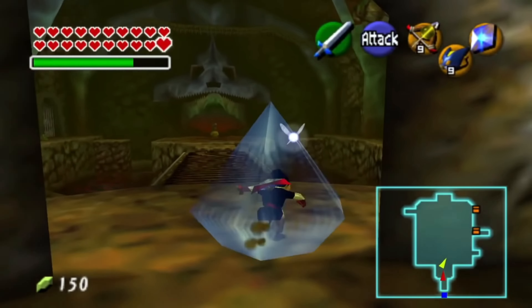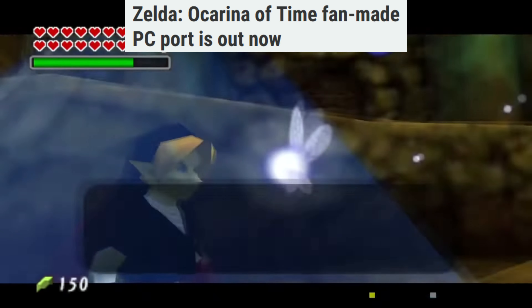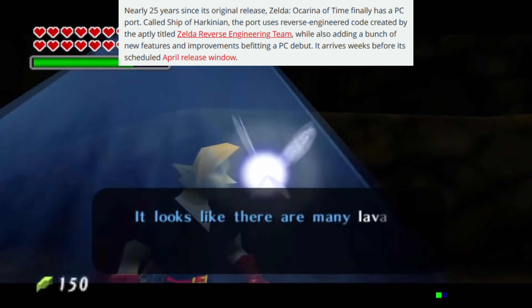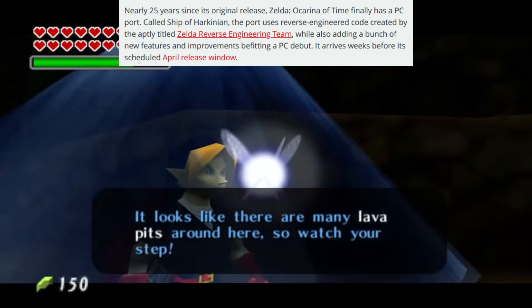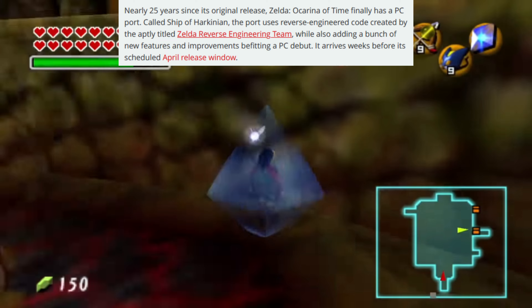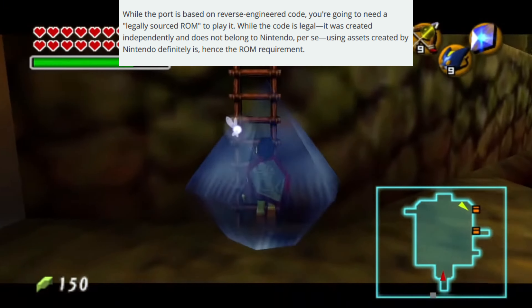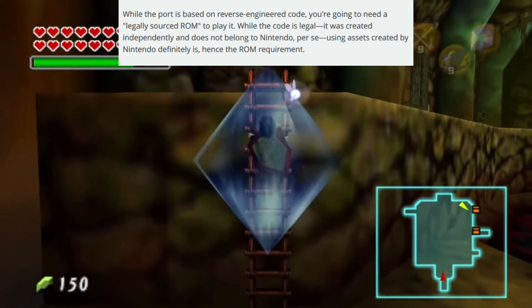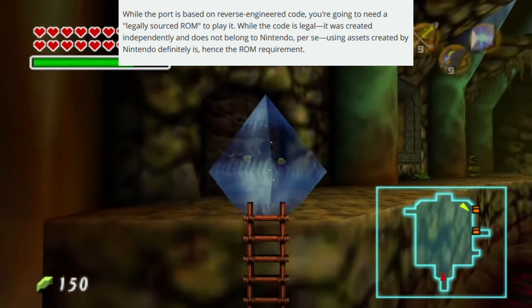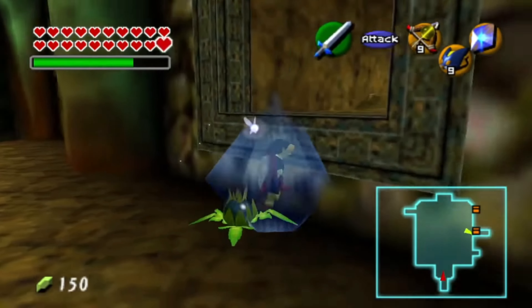Let's kick off the week with Zelda Ocarina of Time — the fan-made port is out now, which is early; this was due in April. It is called Ship of Harkinian. The port uses reverse-engineered code created by the aptly titled Zelda Reverse Engineering Team, while also adding a bunch of new features and improvements befitting PC. You will need a legally sourced ROM to play the game and get all the proper assets.